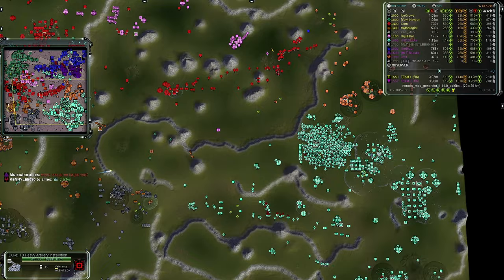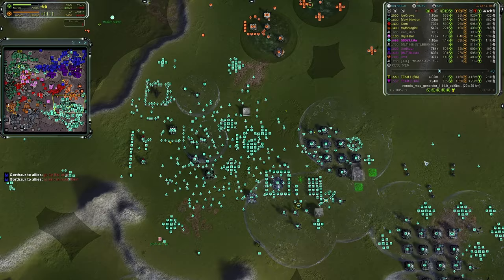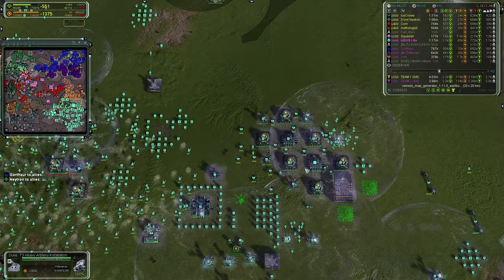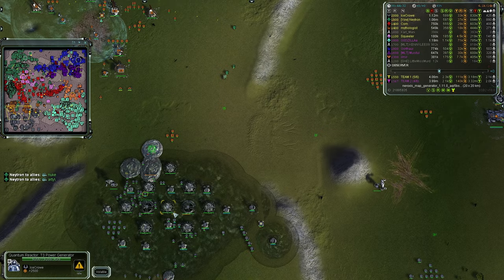Team Two will lose most or all of their air but at least would take out most of Team One's air. A Disruptor is coming online for Godzilla — just trying to spend mass. He has 50,000 mass in the bar — a lot of mass. The shield is starting to collapse under artillery fire, being assisted by lots of drones but depleted very quickly. Another shot incoming — artillery now targeting those Emissaries.